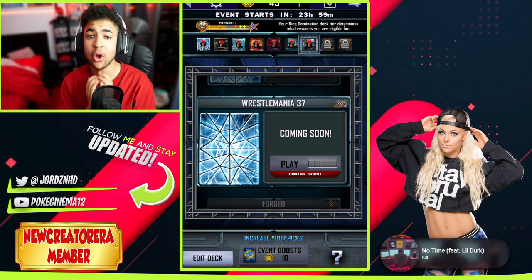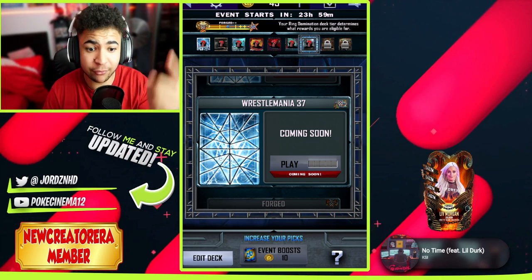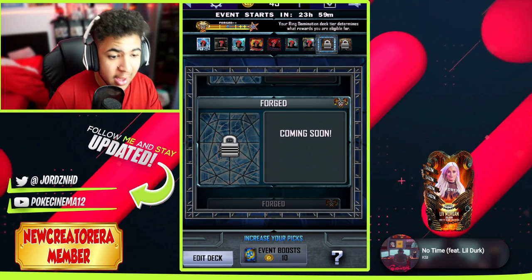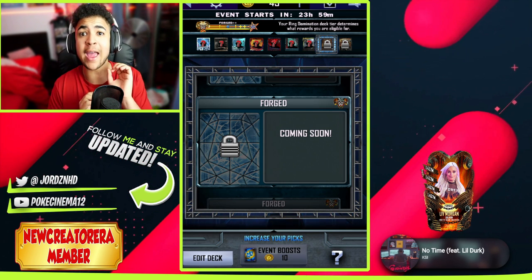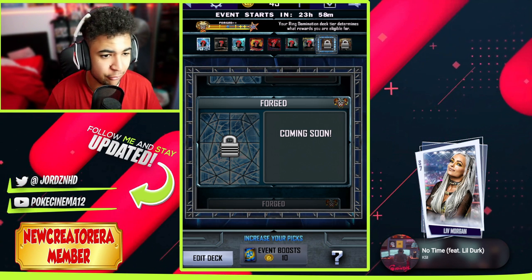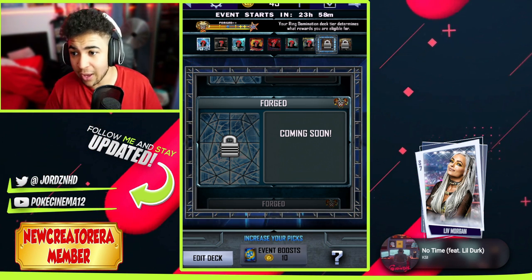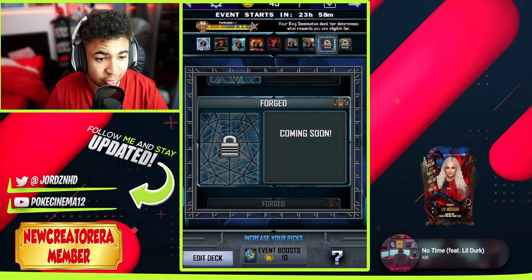If you guys do know who the undercards are, put it in the comments down below. As always, we'll create the command for the stream tomorrow because I will be streaming this. And it is a Flash event by the way — if you guys do use doublers, instead of 8 picks for a win you'll get 16. If you don't use doublers, you get 8 picks for a win and 4 picks for a loss, whereas with doublers it's 8 picks for a loss as well. So this event will be extremely easy to do.